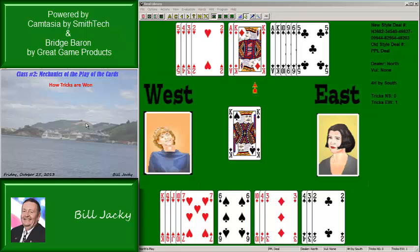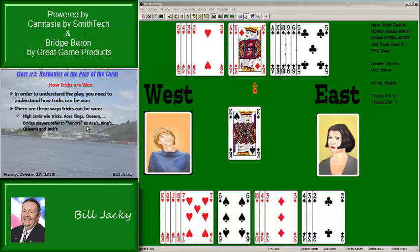In order to understand the play of the hand, you need to understand how tricks can be won. There are three primary ways. First, high cards win tricks — aces, kings, queens, jacks; in no trump, the ten is also considered an honor. The high card of the suit led wins the trick; these are referred to as honors in bridge jargon. Second, once the honors are gone, any remaining cards in a suit can win tricks provided there are no trumps left — this is called suit development. Third, ruffing tricks.